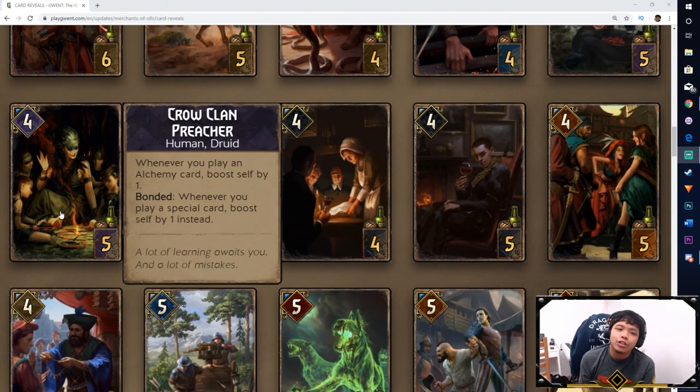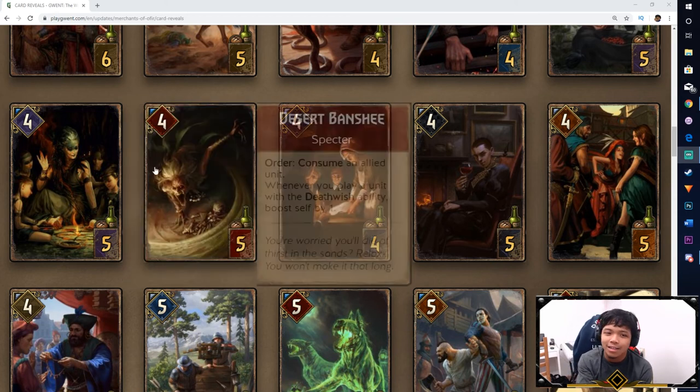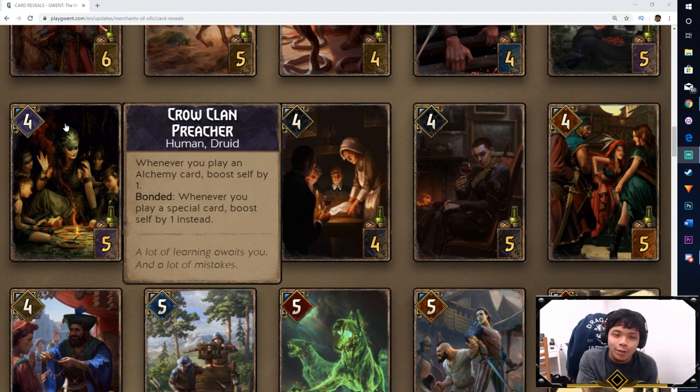Next is the Crow Clan Preacher, another Skellige card. Whenever you play an Alchemy card, boost self by 1. Whenever you play a special card, boost self by 1 instead. This is sort of Skellige's version of the Sly Seductress — it gets boosted whenever a card is played, but it has to be a special card rather than any card. So it's still somewhat weaker, but they're trying to support more Alchemy cards in the Skellige faction, which is great. Skellige is my favorite faction so there's a bit of bias there.